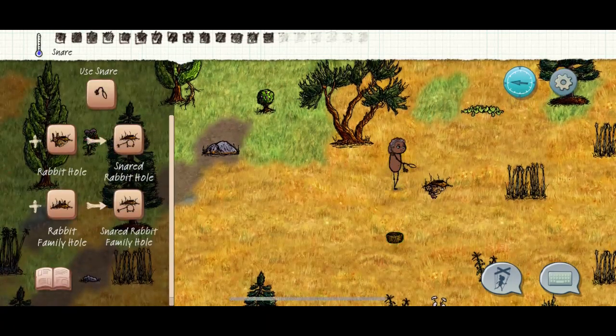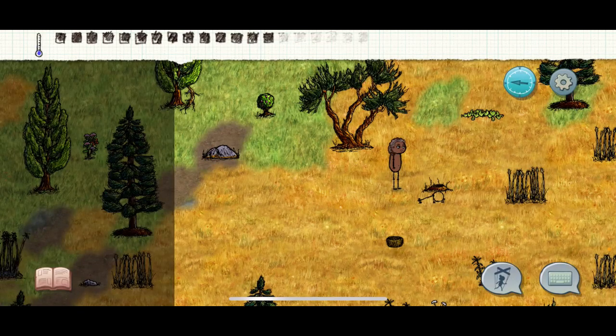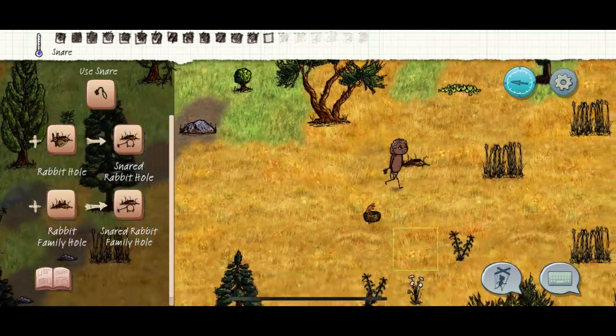You don't want to hit a rabbit unless it's a rabbit family hole. See that small brown thing next to the rabbit? That's a baby. You put your trap down and kill the parent, and the baby hides in the hole. When the baby grows up it's still there. But do not kill the adult rabbit without its baby because then the hole disappears and there goes your resource.